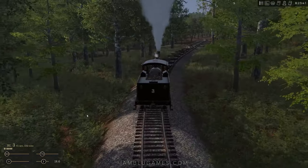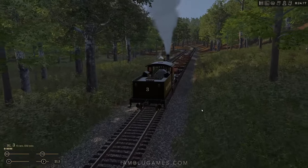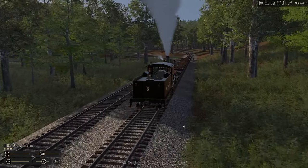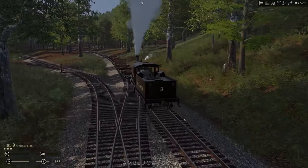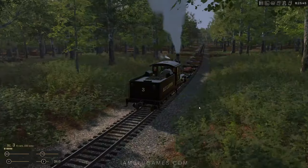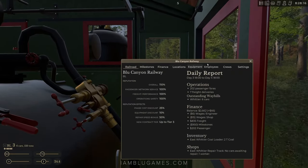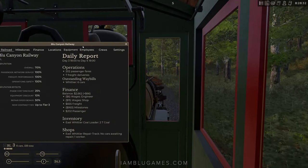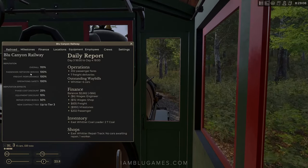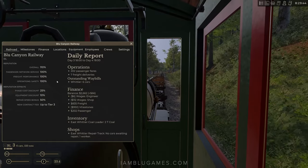I have my graphics set to maximum — vegetation and draw distance all the way up. It's not the most beautiful train simulator for sure, but the gameplay side is enjoyable enough for me to ignore where it lacks in graphics. It doesn't look bad, it has its moments of beauty. I enjoy the industry moves, I enjoy the gameplay side. We're about halfway to the logging camp. Hitting 'I' opens the company info: operations report, daily report — delivered 202 passengers yesterday. If you derail and damage trains your ratings go down, you get fewer job offers and fewer passengers.